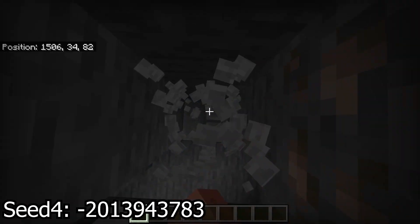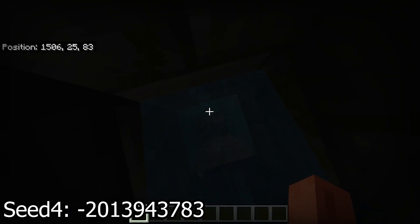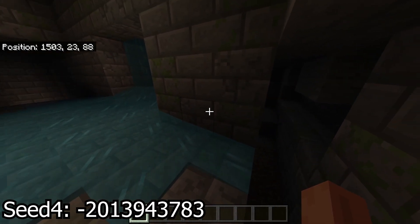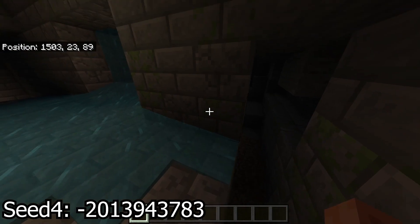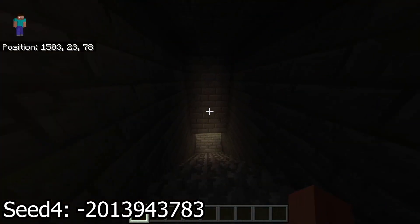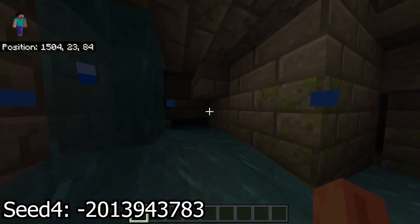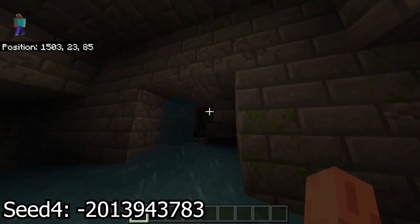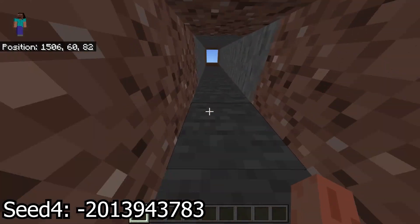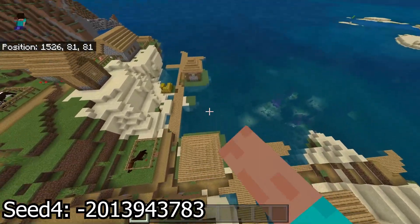What we want is directly below our feet — it's another stronghold. There's another water section which is kind of annoying, but there we go. That's pretty interesting right there — I don't think I've seen it like that. This must be the outer edges of the stronghold, and this is probably just a bunch of torches. I'll let you guys explore that.